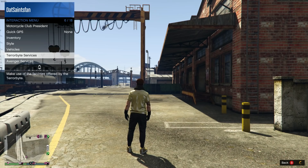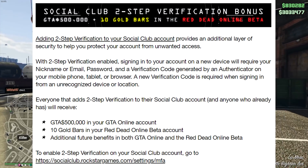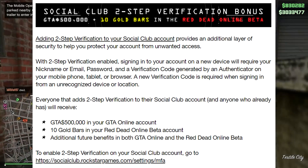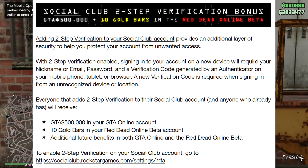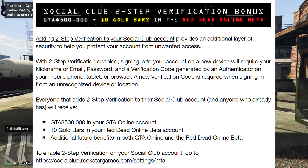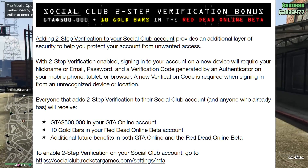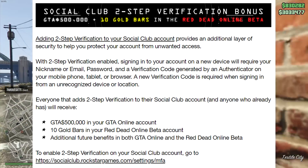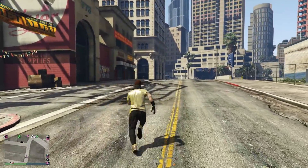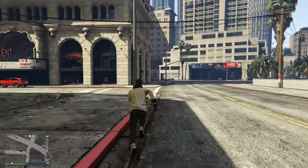The main thing — the thing that everyone should do because it's free money — is add two-step verification to your Social Club account. At the end of the newswire, Rockstar said that if you add two-step verification, you will actually receive $500,000 to your GTA Online account and 10 gold bars to your Red Dead Online beta account. They also say there are additional future benefits in both GTA and Red Dead Online. No idea what those future benefits are — it's probably just some more free money. But just for adding two-step verification, that's an easy, easy way to get some money.